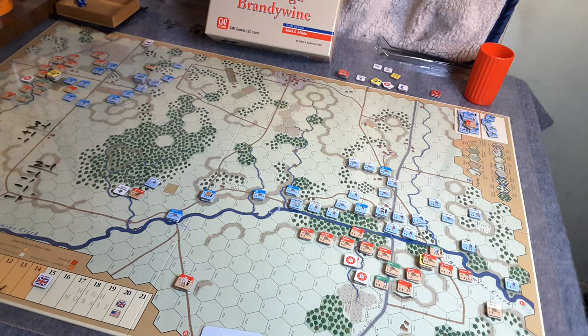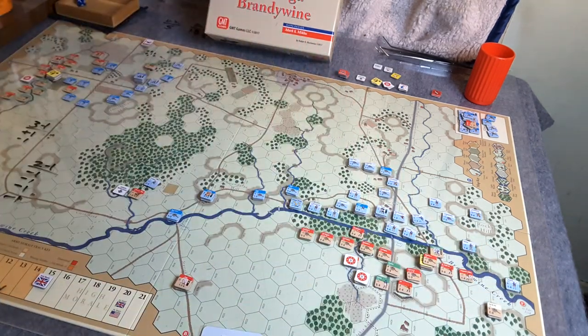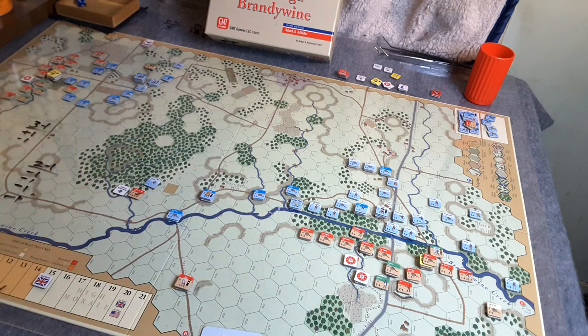It's going to be the British part of turn nine. The British will have some reinforcements — one of which is Frazier's 2nd Battalion which comes on here, and the Black Watch which comes on up here where Howe arrived. So there will be two regiments of British coming on. The British will also have an opportunity to rally some disrupted units, which will boost their morale.